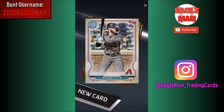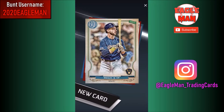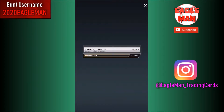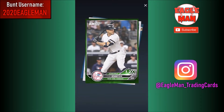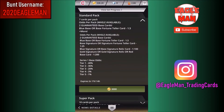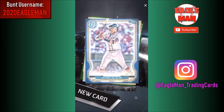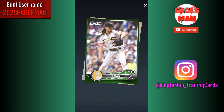A few more base cards - Max Fried and Walker there. We got a blue card - Dustin May rookie, very nice. His stock's been going down a little bit, but not a bad rookie card to get. We got another blue - David Dahl. We're doing pretty well with the blues here, that's three blues now. And another blue - Acuna blue. That's awesome. Killing it with the blues.